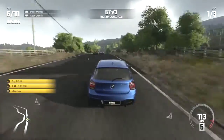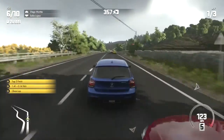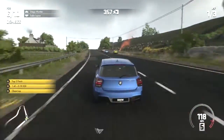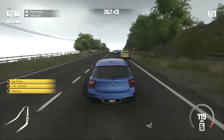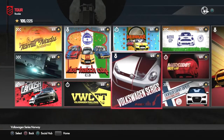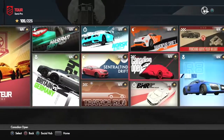Career mode is the main source of single player entertainment as players work their way through various events taking place in five real world locations: Canada, Chile, India, Norway and Scotland, which is currently on screen. These locations are all distinctly different from one another and offer a good variety of terrain for players to race through.